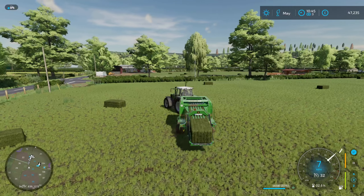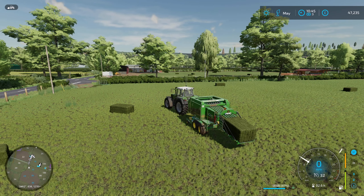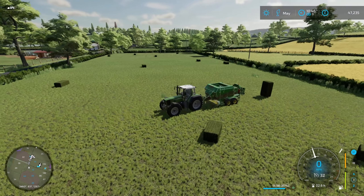Okay, and there we go — that's all of the bailing done. I believe we turn it off with that button to empty — there we go — and then fold it up. And that throws it out the end. Fantastic.